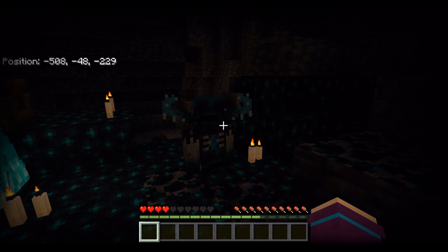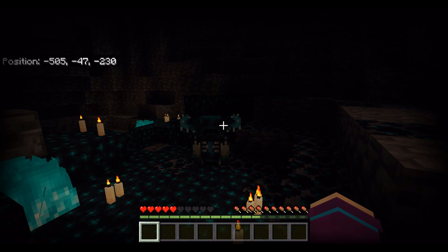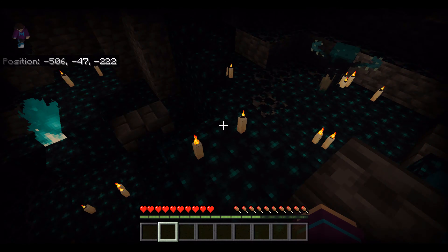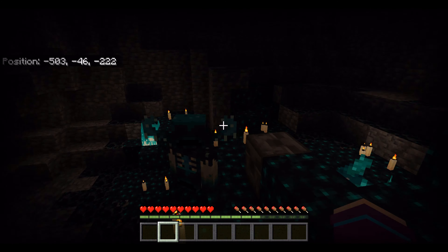The mob does six hearts of damage when you're wearing no armor, so it's very strong and packs quite a punch. It also has 25 hearts of health, so it can take quite a while to kill. As long as you're quiet, it won't know you're there, so the key is to move around without making any sound.